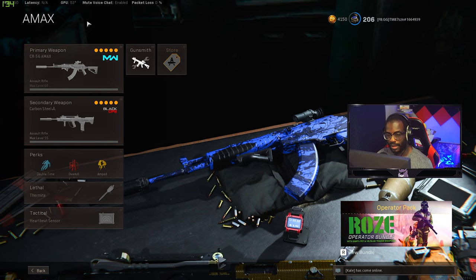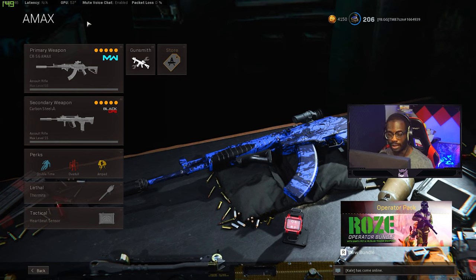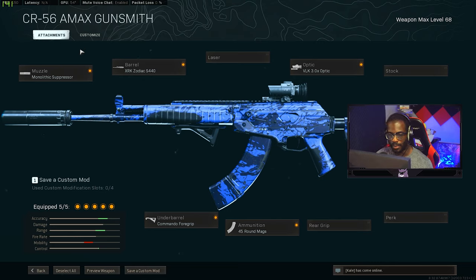On to the third loadout — the previous king of rifles, the AMAX. The AMAX is still really good, it's just hard to beat the AUG since the AUG shoots so fast and accurately, while the AMAX requires more precision with its recoil. However, the AMAX is better at range than the AUG because of the AUG's bounce. The loadout is very standard: Monolithic Suppressor, Zodiac barrel, VLK 3x optic, Commando Foregrip, and 45-round mag.